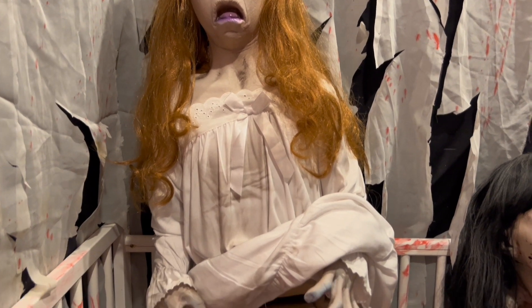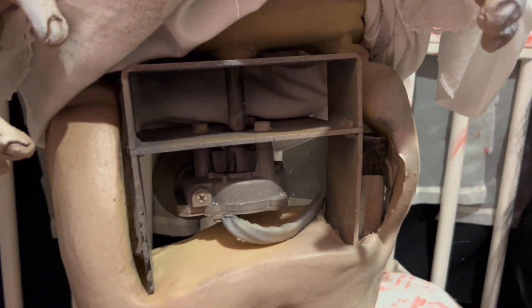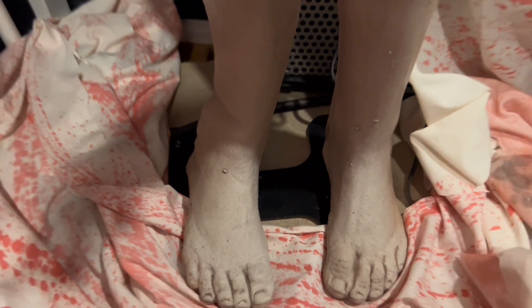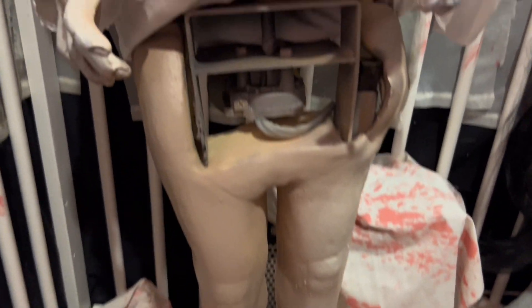I've just pulled up her dress quickly to show you the inside of the motor and everything. There is the wiper motor — it's the usual one they use in all their props. There's steel all round here which comes down one leg onto the metal base. I have screwed it into a bigger wooden base because she was a little bit tippy, but she's all okay now and standing up just fine.